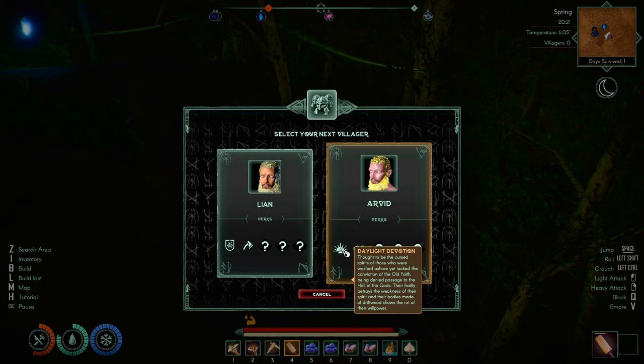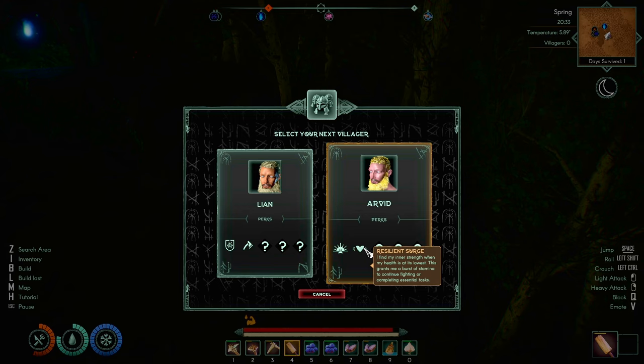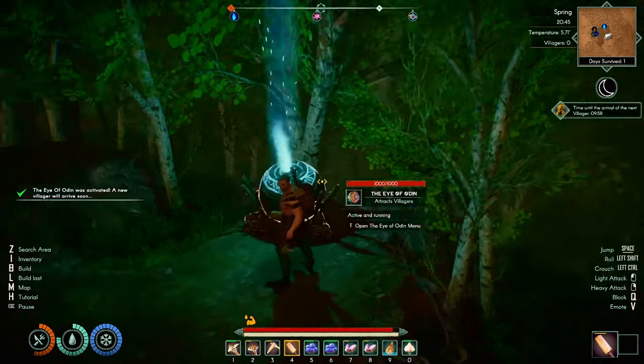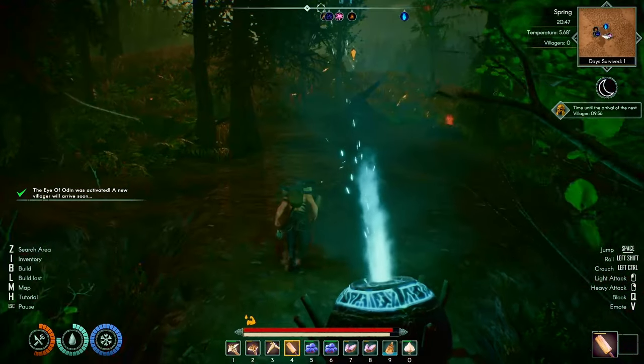This one is 'Steadfast Resolve' — he possesses unwavering mental fortitude making him immune to anxiety debuffs. He's a good lumberjack. There's also 'Daylight Devotion' — thought to be the cursed spirits of those washed ashore who lack conviction of the old faith. We're going for Leon, purely because of the lumberjack skills. He's going to appear in 10 minutes.